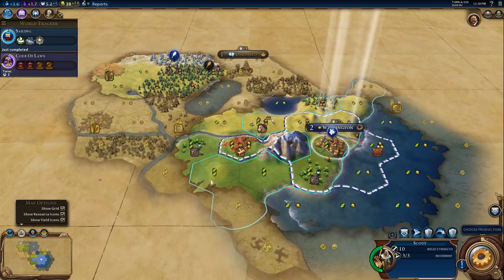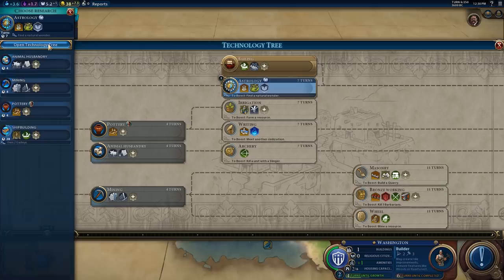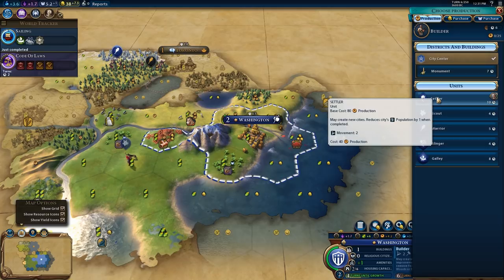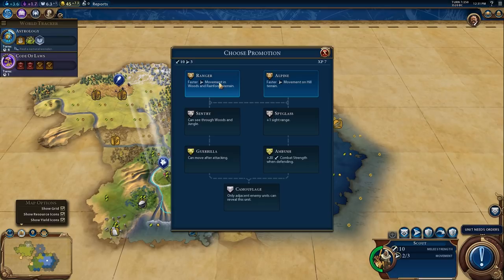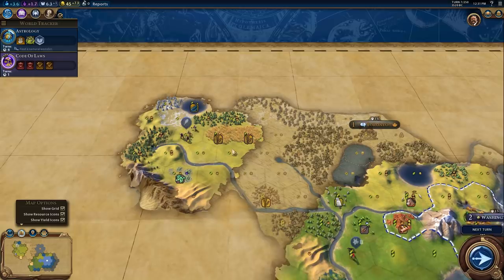We're going to quickly build a builder and then probably go into a settler. I can't get a settler done in time for Astrology, so I'm going to go for a builder instead. There's lots of room for us to settle cities over here, which is really great. I'm going to pick up the faster movement in woods and rainforest promotion because there are a lot of hills, jungles and stuff around here — especially when we're going down to the Amazon, which we will be exploring at some point.